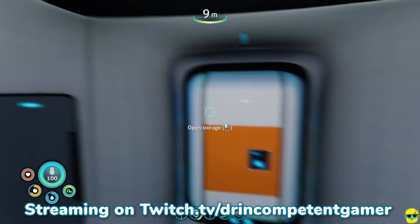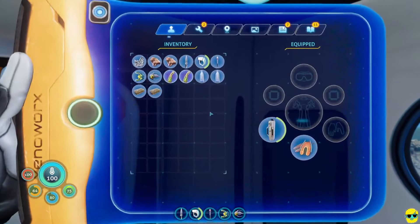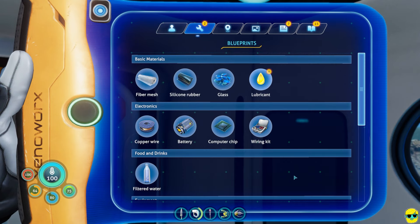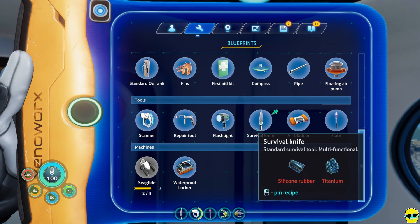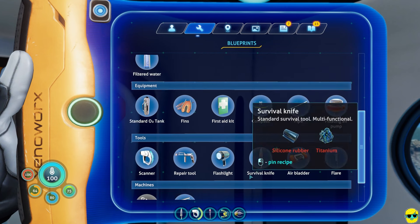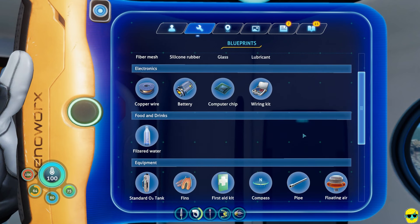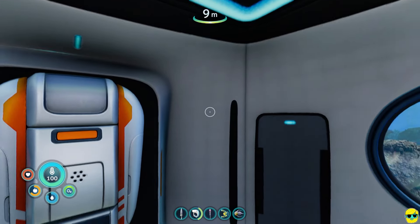Hello everyone, how's it going? Dr. Incompetent here, and let's resume our complete beginner's guide to Subnautica Below Zero. I always like to check out my inventory before I go anywhere. We got fins, we got an O2 tank. Let's take a look at our blueprints to see what we want to make. We've made the knife, we've made the scanner, we haven't yet made the repair tool — we need sulfur for that. We've made the O2 tank and the fins. So at this point we can really start focusing on exploring and trying to find the other sea glide fragment, because this is really going to help us get around further.